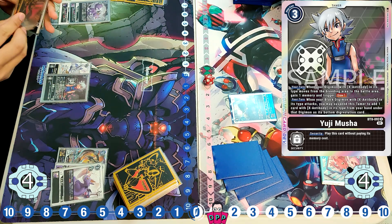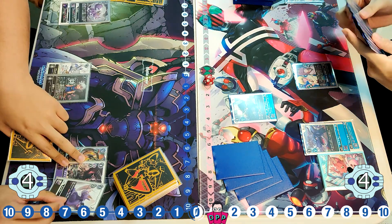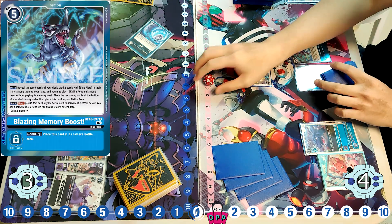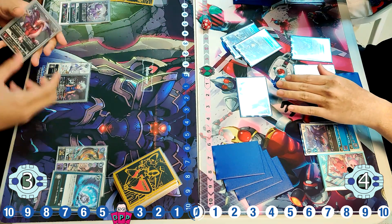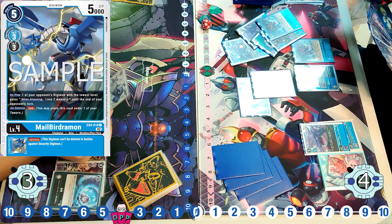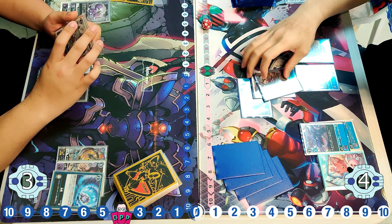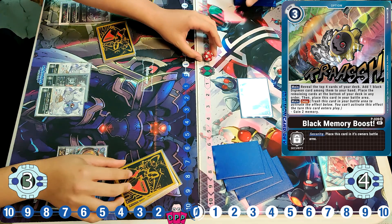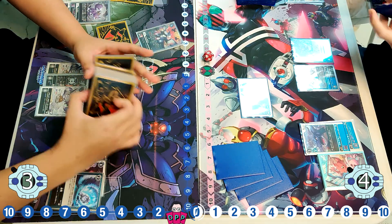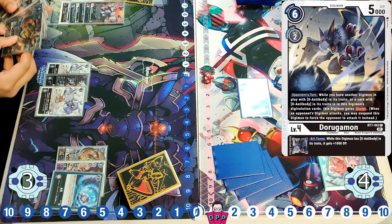He goes for the Yuji Musha, passing back just 1 memory to the right player. He hatches to another Wanyamon, evolving to the better Gaussmon. He swings with the Dekkerdramon into security, hitting a Kongo, which won't do too much this turn. He goes for the Blazing Memory Boost, passing back 4 memory to the left player — a very dangerous move, but maybe he doesn't have much else to do. He picks up the Meubodoramon from EX4 and the Decker Greymon. Giving the opponent that many resources is risky, and he goes for the Black Memory Boost but misses a lot of cards, picking up the Dorogamon — a card he's been waiting for. He evolves with Strange Anniversary for just 2 cost, passing back just 1 memory to the right player. With 2 Memory Boosts already set up, it might be Dekkerdramon where Alphamon will pop off.